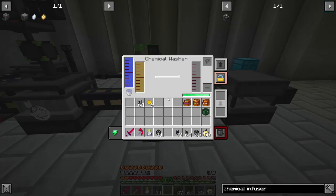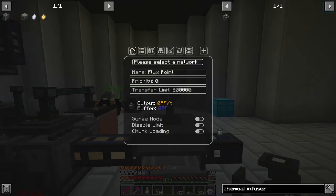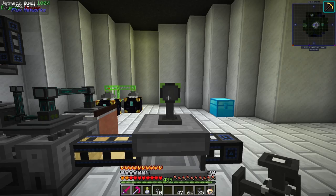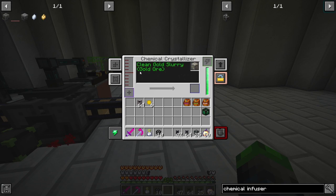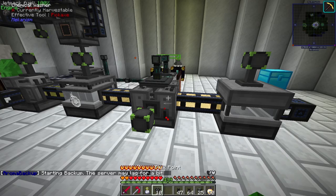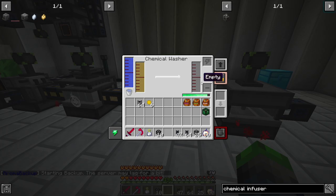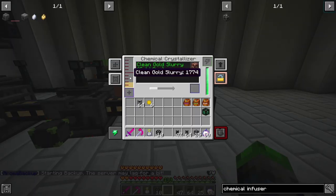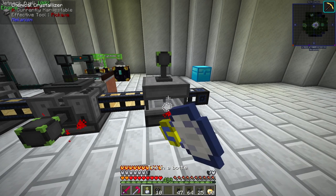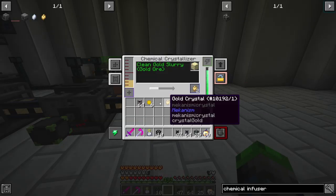This is going to give us the gold slurry, and then it gets instantly pushed out into the Chemical Washer, which is making clean gold slurry. This is going fast! Oh my gosh guys — we got them, we got the gold crystals!